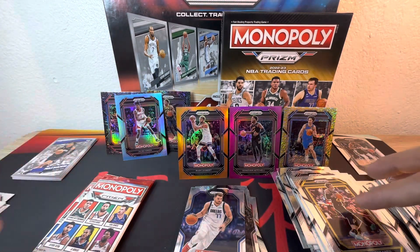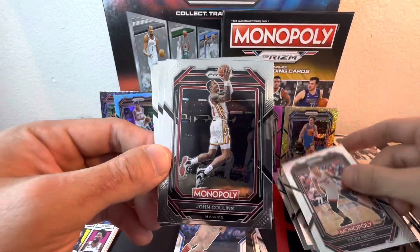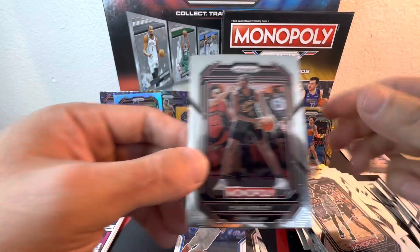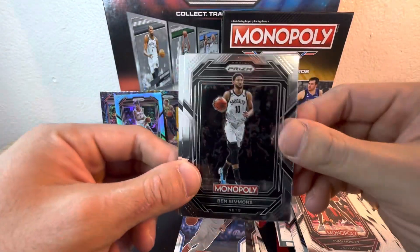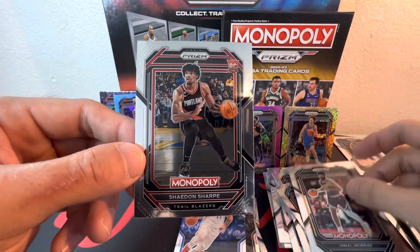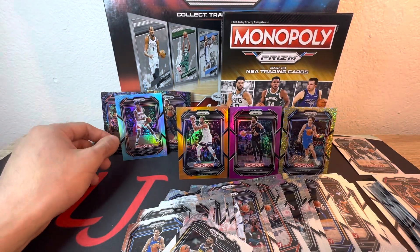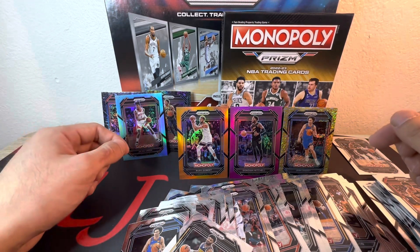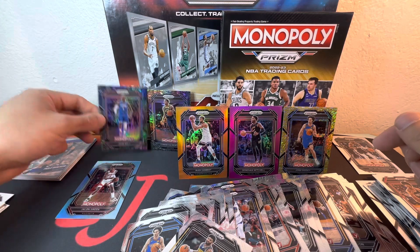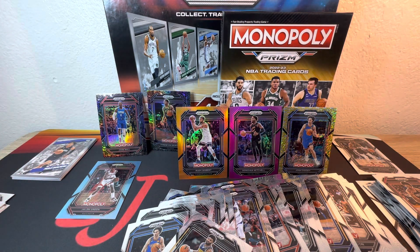Last two packs: all base — Tyler Herro, John Collins, Zion and Evan Mobley. Final pack goes out on all base: Ben Simmons, Josh Giddy, Jamal Murray, and rookie Shade Dinwiddie Sharp — let's go, I'll take that. Overall pulled quite a bit of color: the light blue, the pink, another gold shimmer, another orange — Rudy Gobert — and the cards from the game board. First time seeing these. Thanks all for watching, y'all have a good one!